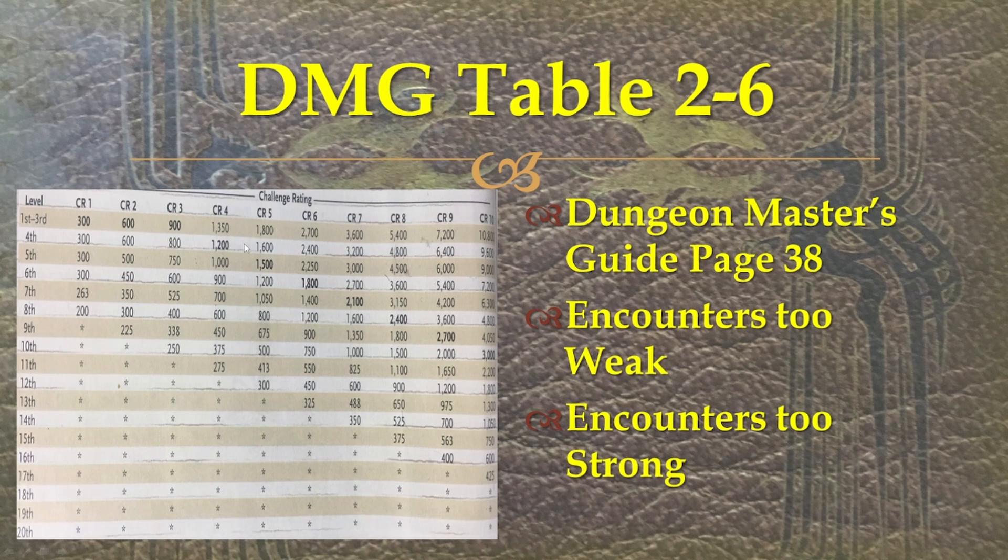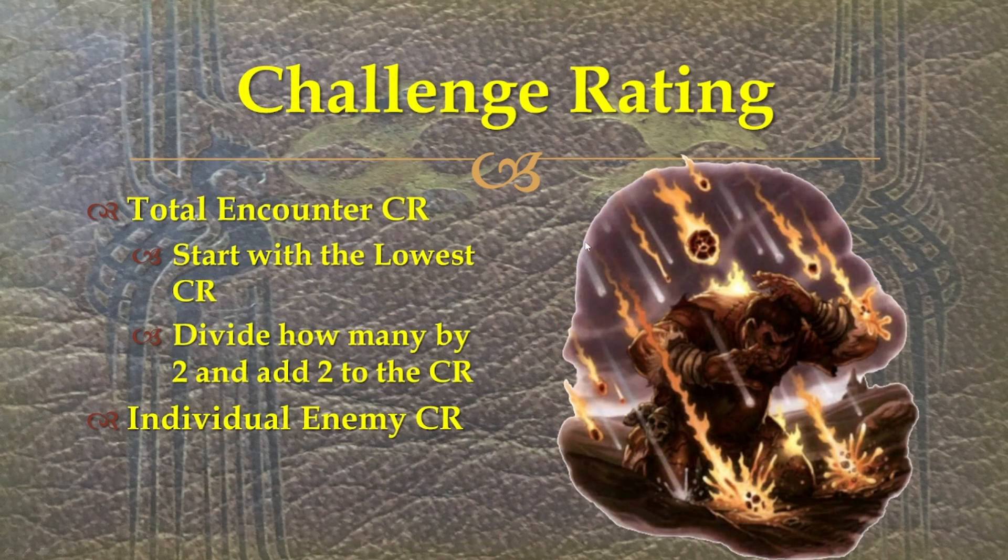And then there are the bold numbers. These bold numbers are CR-appropriate, and they all follow a very predictable pattern of just 300 times your level. Basically what you're going to do is look at what the CR for the enemies you're fighting is. You can calculate individual CRs per enemy — that could be the easiest way to do it as listed here.